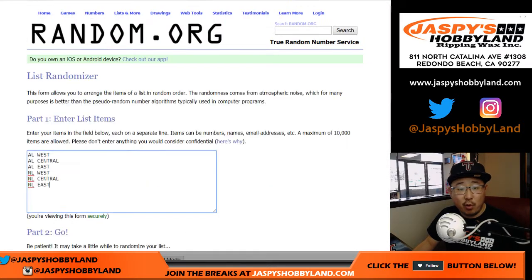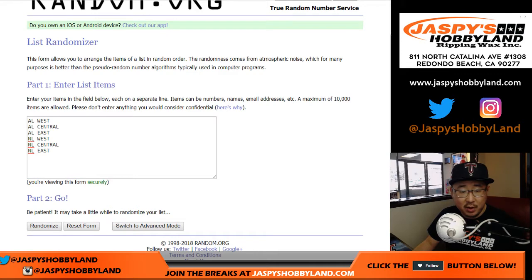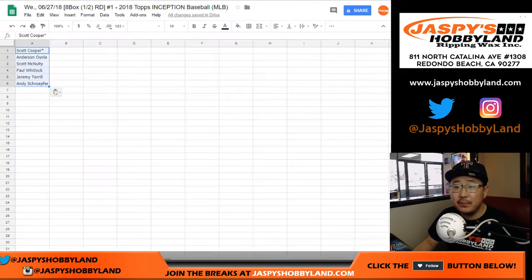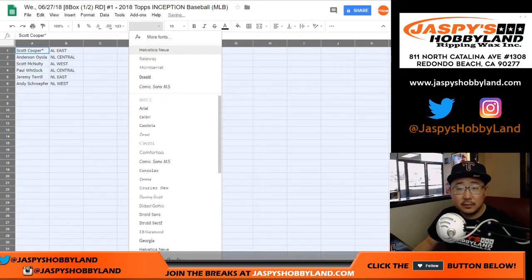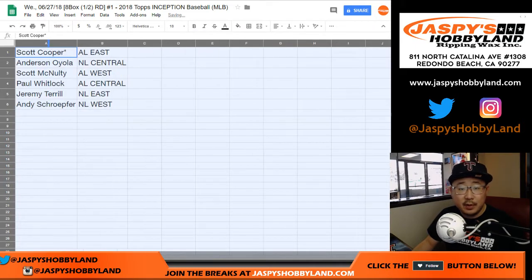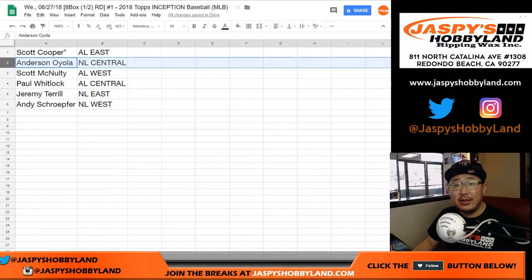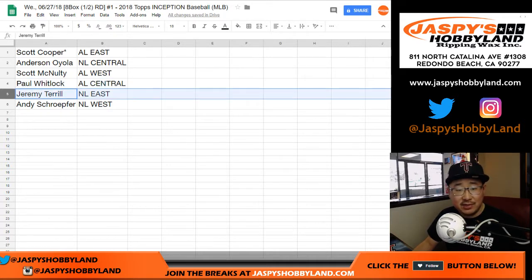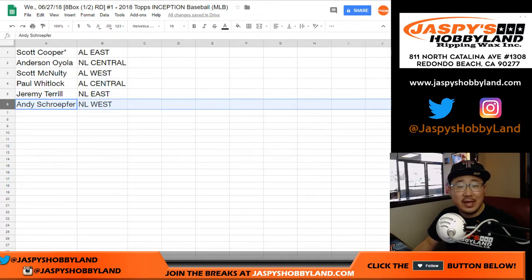And then once again, four and a three, seven times for the divisions: one, two, three, four, five, six, and seven. After seven times we've got the AL East on top, NL West on the bottom. So Coop with the AL East, Anderson you've got the NL Central, Scott McNulty with the AL West, Paul Kuhl-Hwitt with the AL Central, JT with the NL East, and Andy S with the NL West.